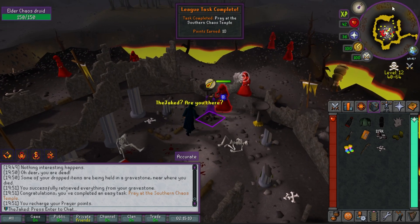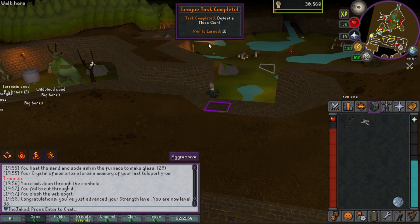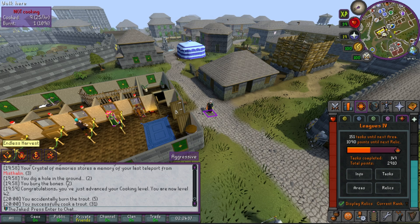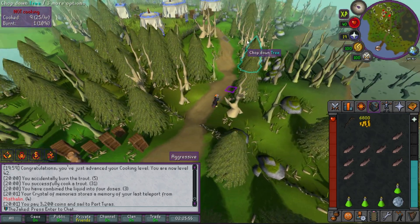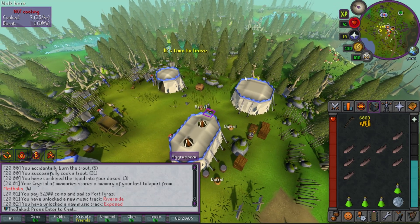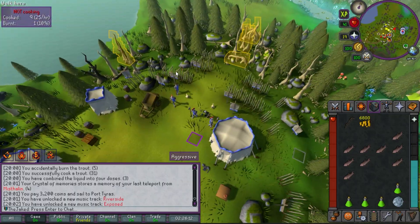Got a strength level killing a moss giant — task complete. My next task is to use the bank in Lletya, which is accessible by chartering a ship to Port Tyras and following the path through the forest. This is actually the first time I've ever come to Prifddinas or been to Lletya, so this is all new to me.